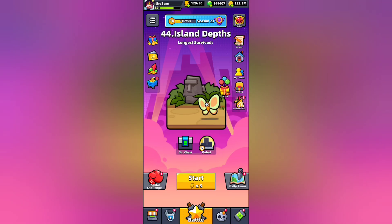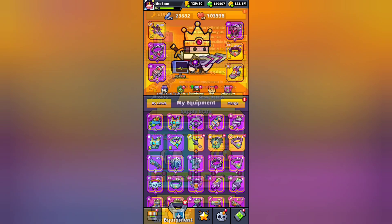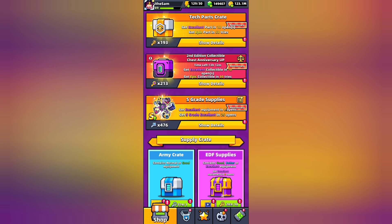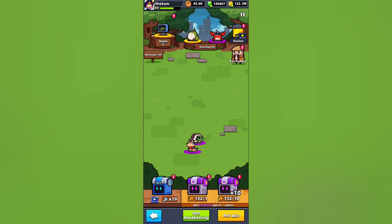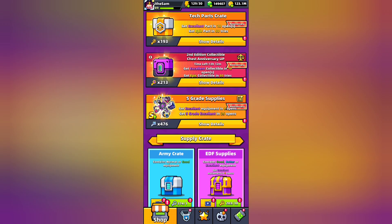Hello everyone. Survivor.io second anniversary is over and on the last day of the anniversary I took the opportunity of shop offers and used all my keys to open crates which includes army crate, EDF supplies crate, tech parts crate, collectible chest and pet crate. I had been collecting keys for the last five to six months approximately and spent it all on the last day of the event.